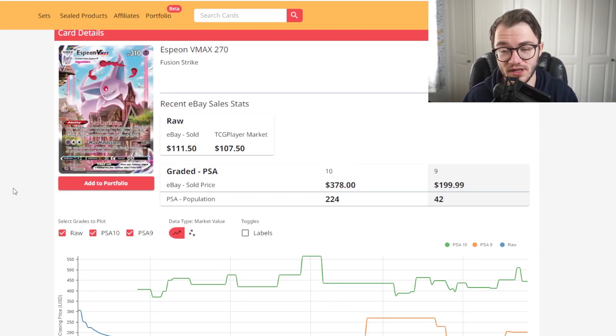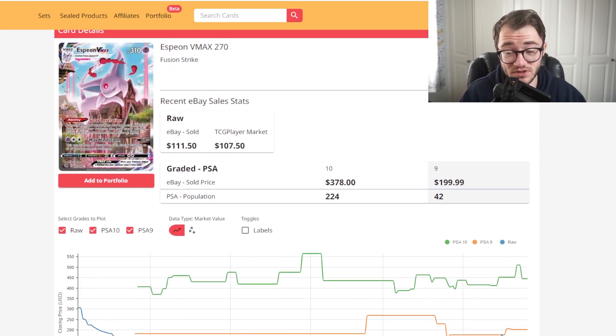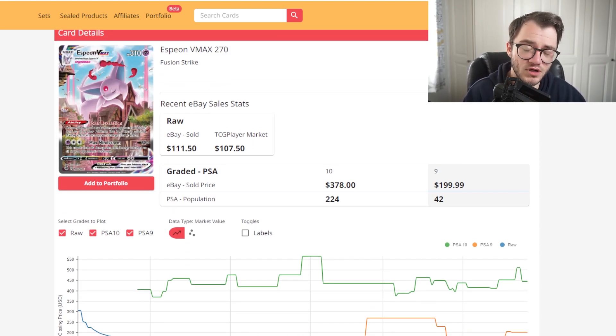At number 8 we have another Fusion Strike card — the gorgeous Snorlax VMAX taking a nap on the building. Raw price is $111 on eBay and $107 on TCG Player. A PSA 9 is $200, and a PSA 10 is pushing $400. The $200 in a 9 is pretty good going. The PSA 10 has fluctuated a bit while the PSA 9 has been quite stable, and the raw price has been steady around $100. If you break even getting a 9, and really get rewarded with a 10, it's probably worth sending off.